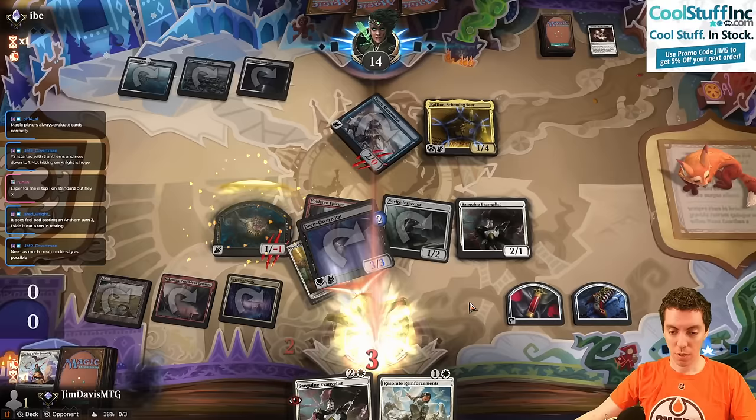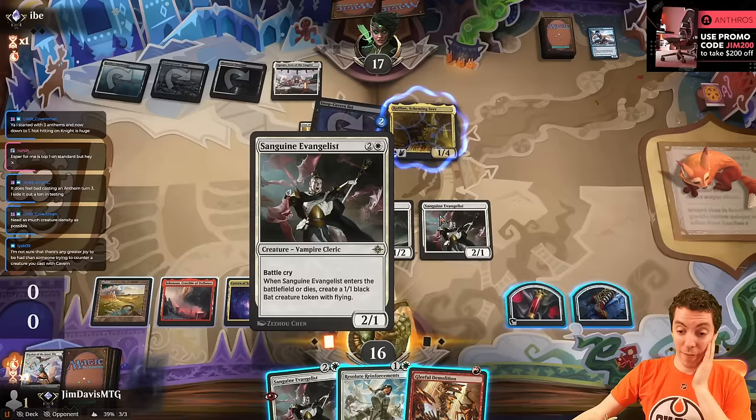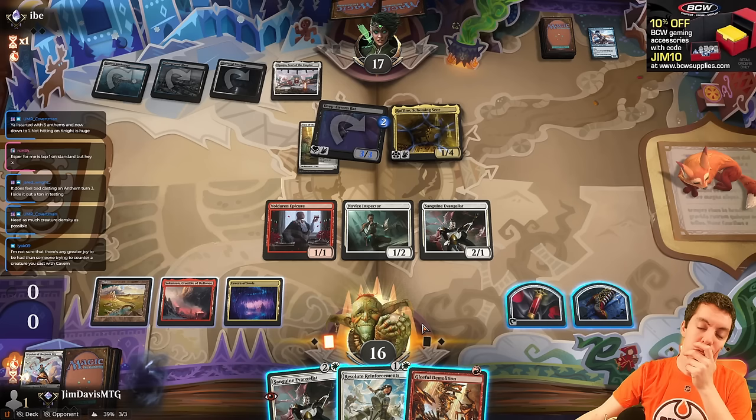We're going to block this. Unfortunately, this bat might just run away with the game here. Attack of the Vandos isn't even good here. Two cards in hand — we can Reinforcements and Demolition. That's probably where we're at.